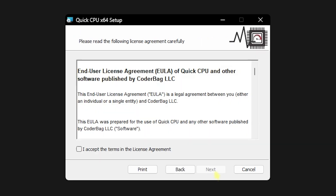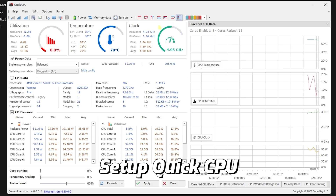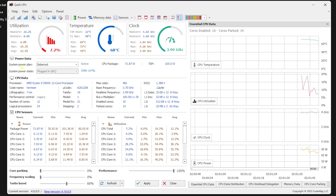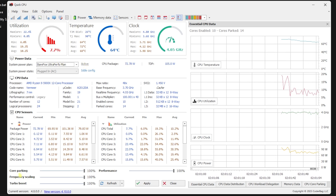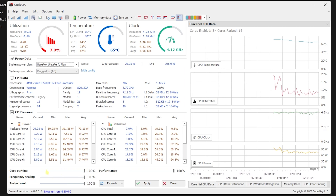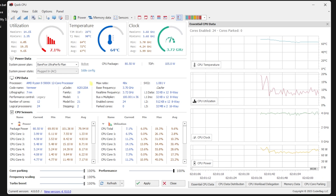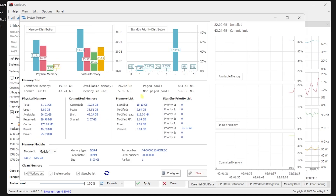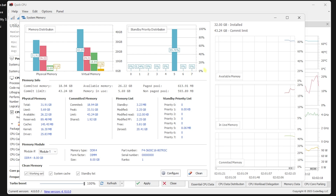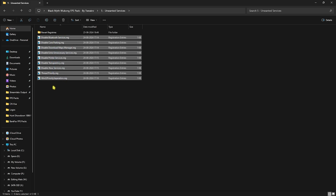Last in the programs folder is QuickCPU.msi — right-click and run as Administrator. Install it by clicking Next, accepting the terms, and clicking Next again. Once it opens, set your system power plan from Balanced to High Performance or Ultra Performance, then click 'Set as Active.' Set Core Parking, Turbo Boost, and Frequency Scaling all to 100, then click Apply. You can also click on Memory Data and then Clean to reduce memory overhead. Close QuickCPU when done.